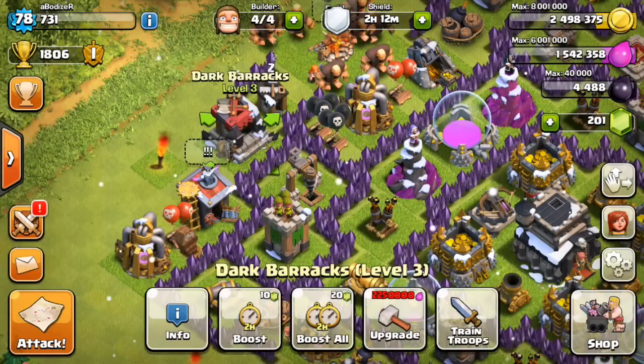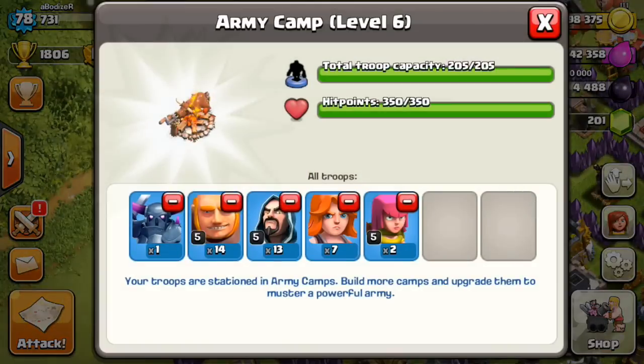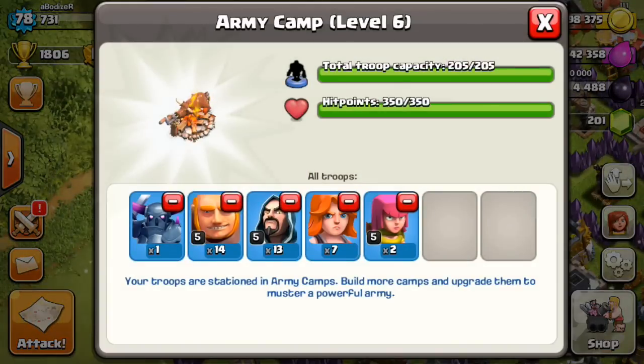I only need about 700,000 elixir since they are only 2 million and 250,000 elixir. In this strategy I'm going to use one PEKKA, 14 giants, 13 wizards, 7 Valkyries, and 2 archers. If your total army camp capacity is 205, I recommend using these troops in the same amount.